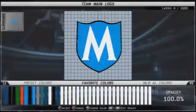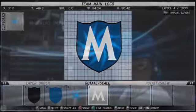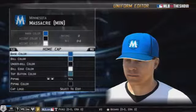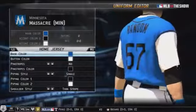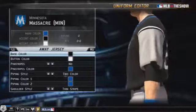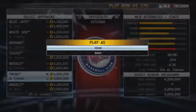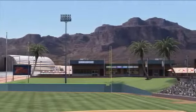Here is the finalized shield of the Minnesota Massacre, and you'll see the uniforms I customized in just a moment. We go from that poor Marlins ripoff logo to my shield with the same font — there weren't many options for font, so I had to choose that one, it was the only one that looked cool. I customized my uniforms too. I really like the Sammy Holland's High School uniform colors and carried those over basically into my Diamond Dynasty on MLB 13 The Show.